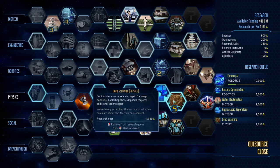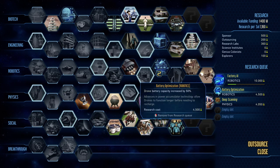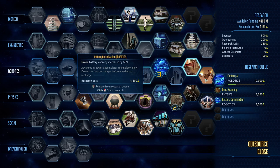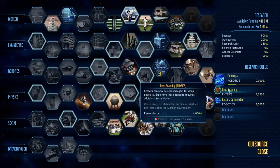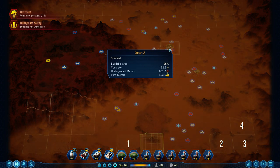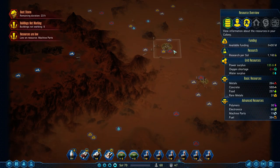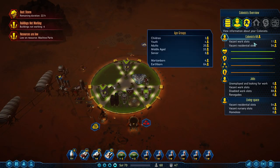We're going to need deep scanning anyway. I'm actually going to get rid of the battery optimization and re-queue it afterwards. We'll get the factory AI — it's very expensive but I think we're going to appreciate it. And deep scanning. I want to start finding where the deep metal deposits are so that we can plan our next dome. We won't have the ability to exploit the deep metal deposits yet, but we can figure out where to position our next dome. We're not even full yet, but you've got to start thinking.